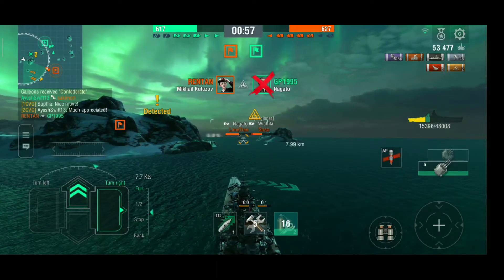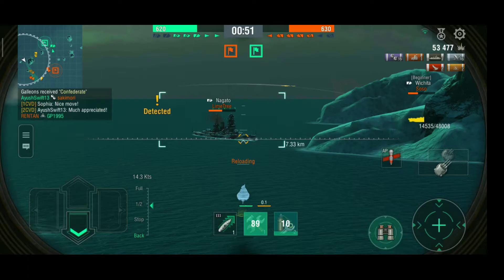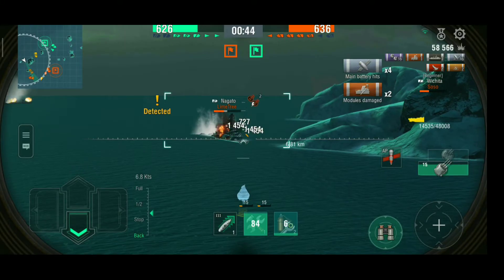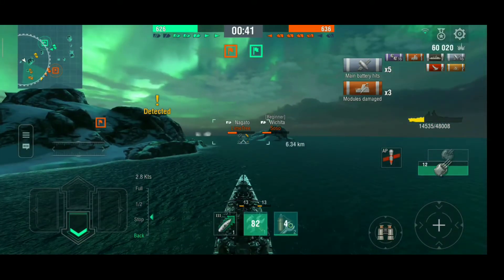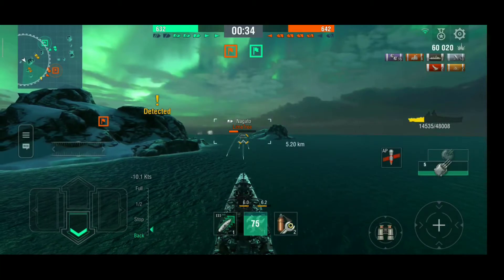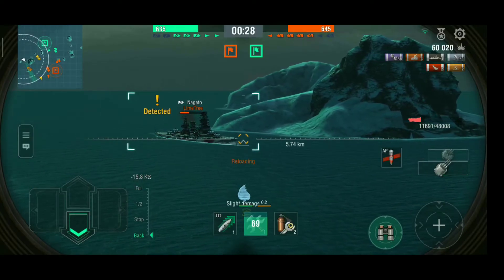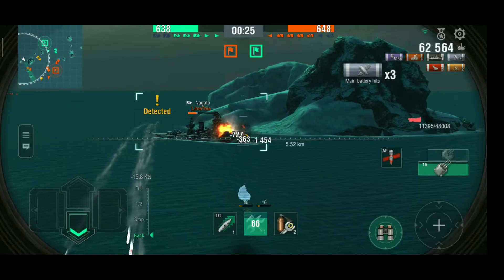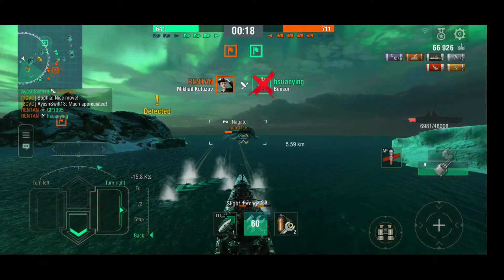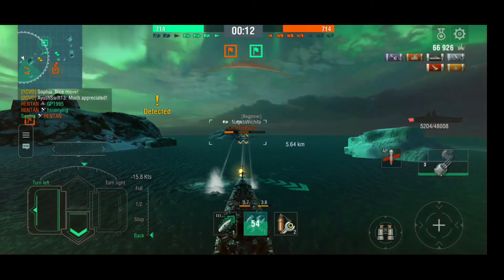I think that Nagato has spotted me and he's going to fire at me — and yes he did. Another lag — please fix this. Two of his secondaries hit, then three secondaries. Wichita is flanking behind that island. I just have to survive here somehow because we're running low — enemy is leading us by 10 points. There goes the main battery of the Nagato. This ship destroys modules very well too. We lost the Benson. If I kill the Kutuzov, we're currently on a draw.